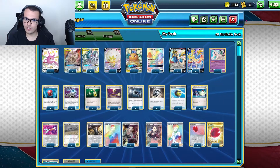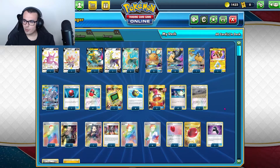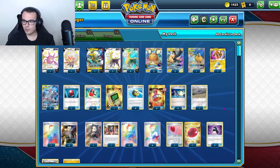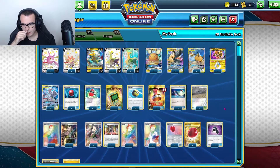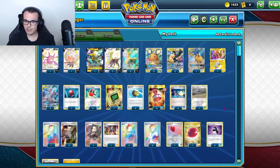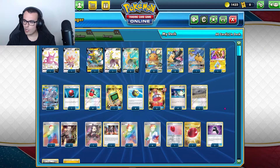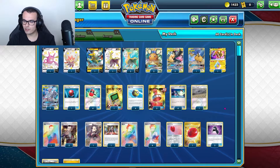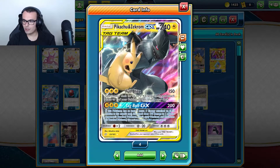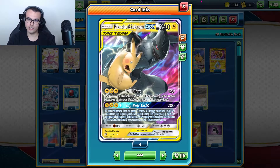ADP was solid and still a good deck — I think it has maybe 50-50s or 60-40s across the board. I wouldn't be surprised if I play ADP again in the next stage, if I wake up on time. Let's get into the Pikarom list. On screen we have the Pikachu and Zekrom deck. At some point ADP kind of fizzled out for me, so I switched to Pikarom. This iteration is a little different from past builds, but since Pikarom is in the format it always holds its own and performs well at tournaments. Everybody loves Full Blitz and Tag Bolt — it's just a good card.